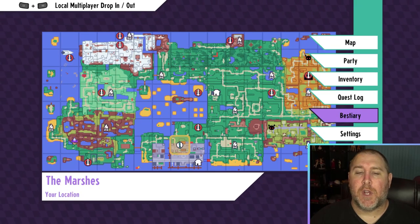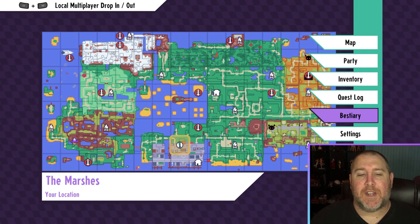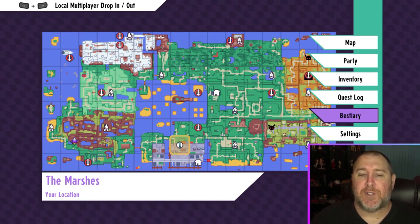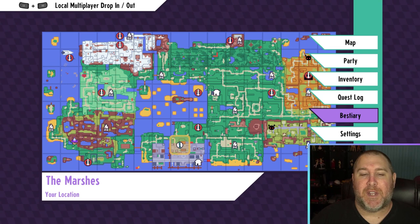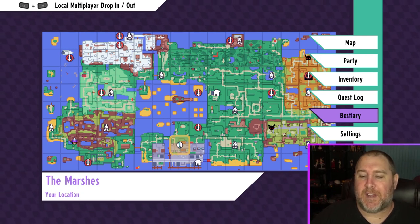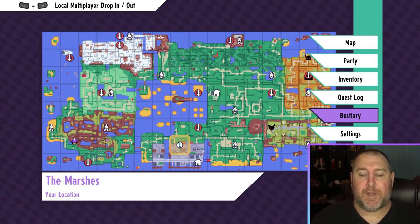Hey guys, welcome to another video. Today we're going to be talking about Cassette Beasts and the 1.2 Catacombs update. There are some new monsters, and in this video I'm going to show you how to get Trapworm and then remaster it to Wormaw. They're earth-type monsters, and Trapworm can kind of leap out of nowhere sometimes.